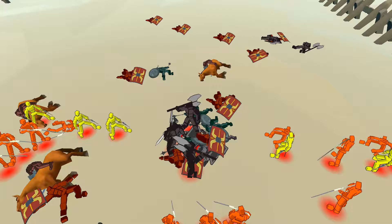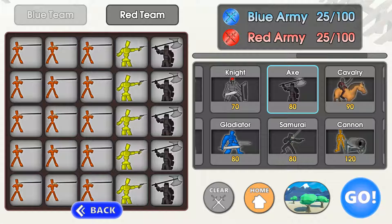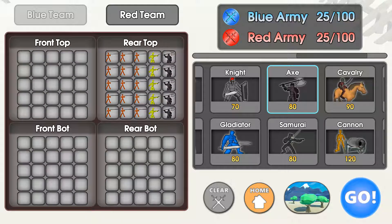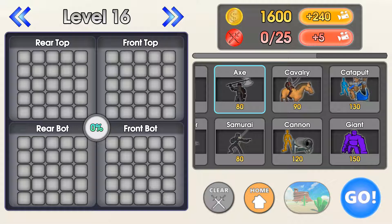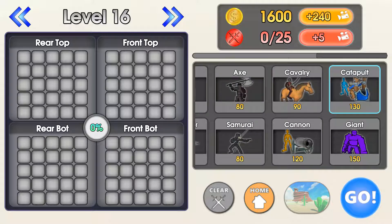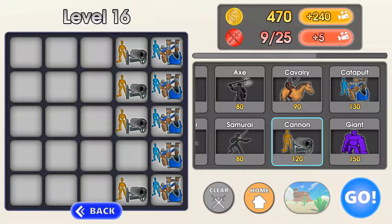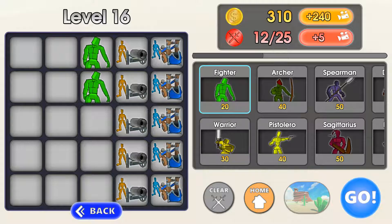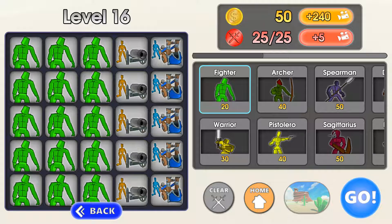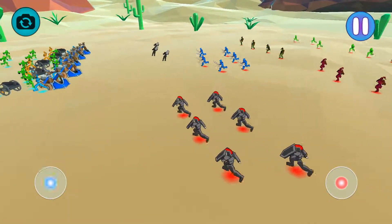Well, red team won it. I'm just going to start doing levels, because why not? Let's do catapults right here, and cannons in the front. Since we have all that, we can put a bunch of fighters in the back. And what type of formation is this?